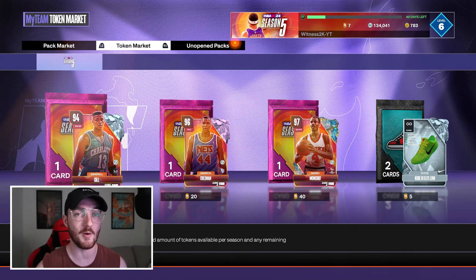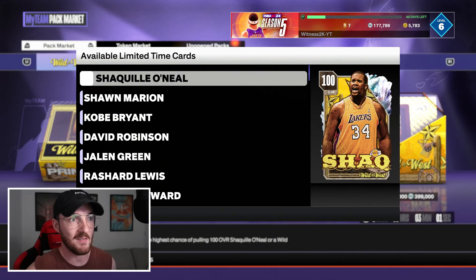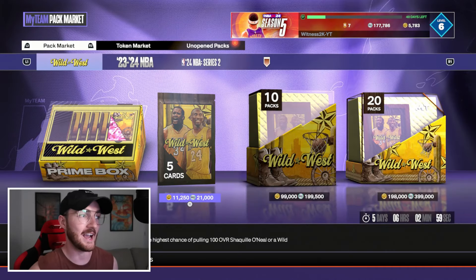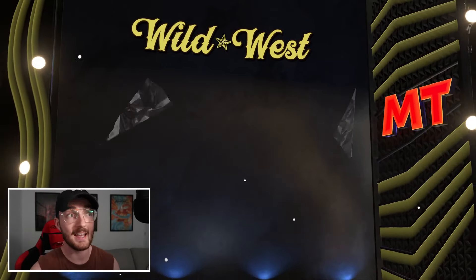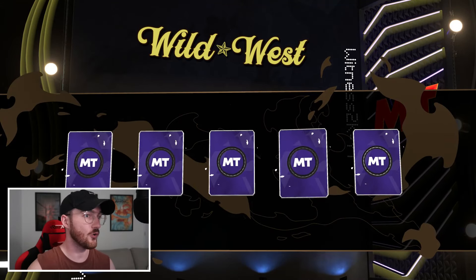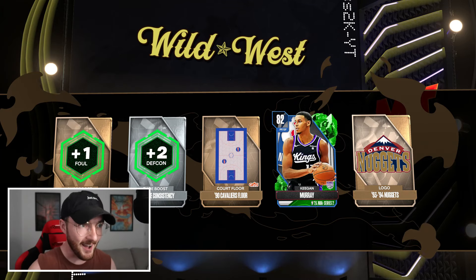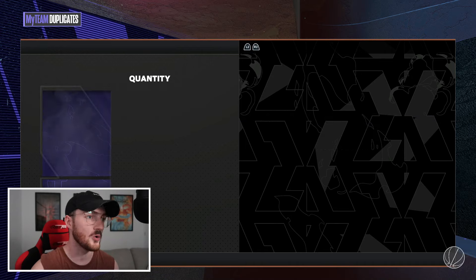Unless you really want galaxy opal Sidney Moncrief, Derrick Coleman, or Kendall Gill, I would honestly focus on just getting those prize balls as soon as you can because they're extremely rewarding. Tokens aren't that easy to come across, especially since they reset after every new season, so I highly recommend getting those prize balls done. Now we're going to open some Wild West packs to see if we can land the big Shaq - 21K per pack is pricey.